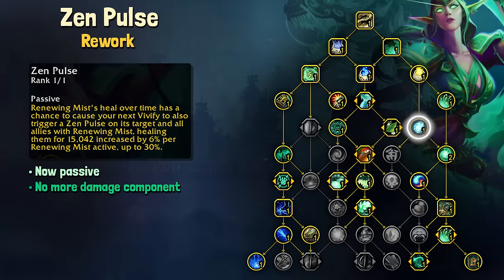Now Zen Pulse has not been removed, but it has been reworked into a passive ability. Our Renewing Mist HoT has a chance to cause Vivify to proc a Zen Pulse, and it will also proc on all allies with Renewing Mist, healing them for some amount — increased by 6% per Renewing Mist active, up to 30%. So 5-mans don't have to worry about any weird target capping there.